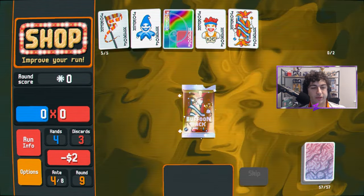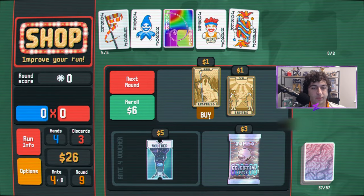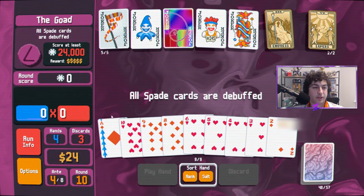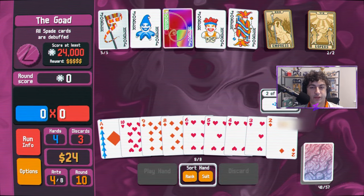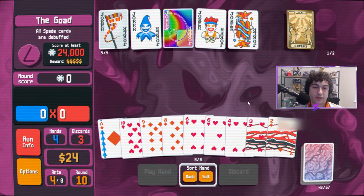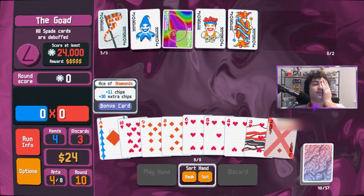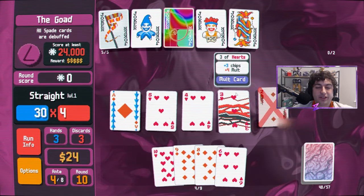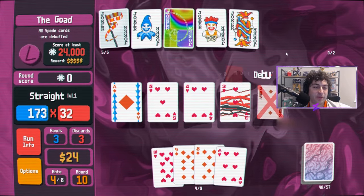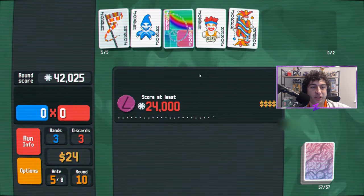I'd love more tarot standard packs. Sure, buy those two and go into the next round. Spade cards are debuffed — doesn't seem to affect us. We'll give these guys more mult. I was going to say if we make this card wild we can get a straight flush — oh it debuffs it because it becomes a spade, that's so frustrating. I still could have played a straight flush — I forgot, just because it's debuffed doesn't mean it wouldn't count for the hand. Well, we got out of there.